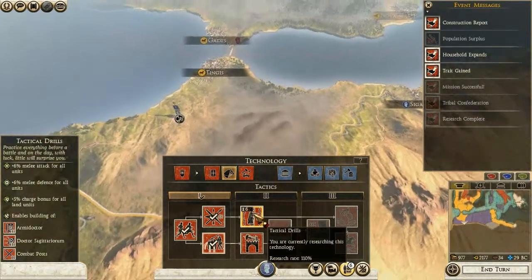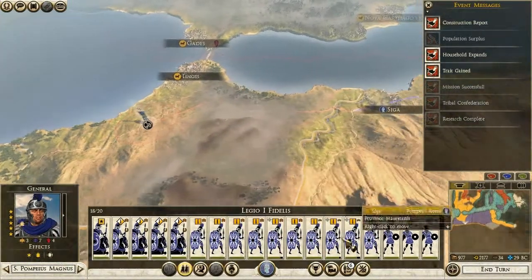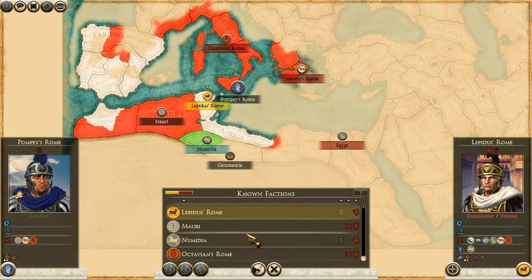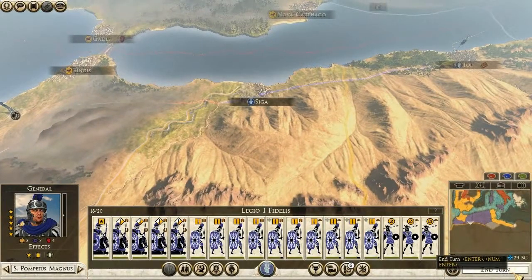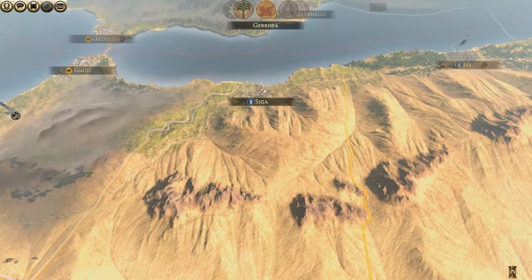Cheaper mercenaries - I don't really need that right now, although that building is really cool, but I don't need it yet. Let's go for tactical drills to improve melee attack and defense, and a charge bonus for all land units. Lepidus - greetings in the name of the state. I don't have a military access treaty. Oh look at that, we're almost at equal power now. I should probably get a small pile of cash first, or first invest in buildings of course.